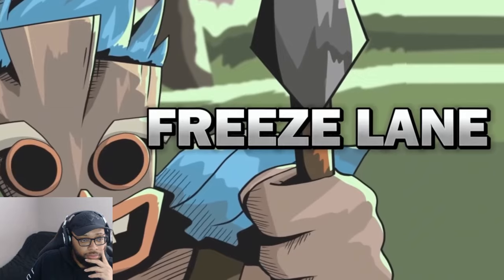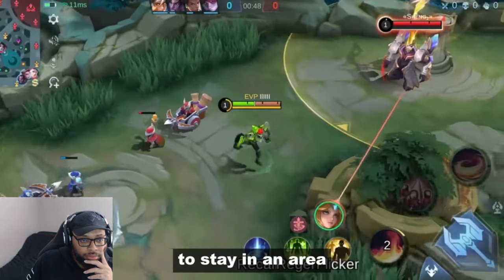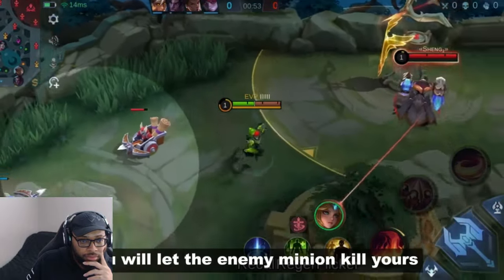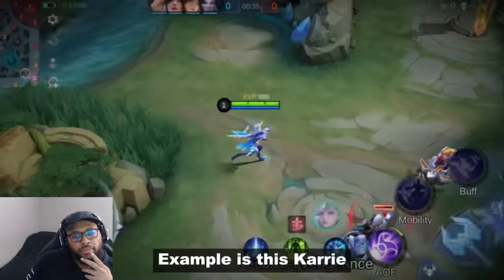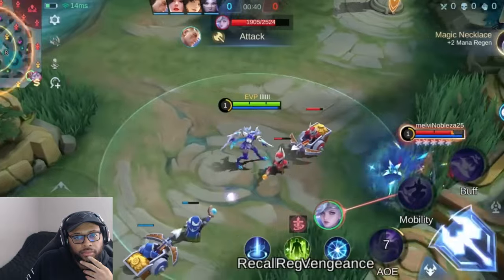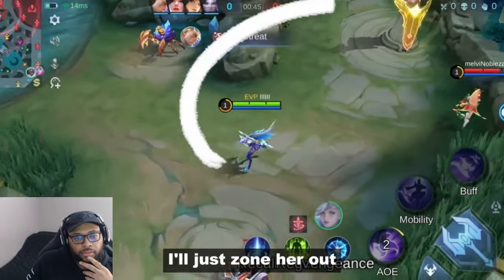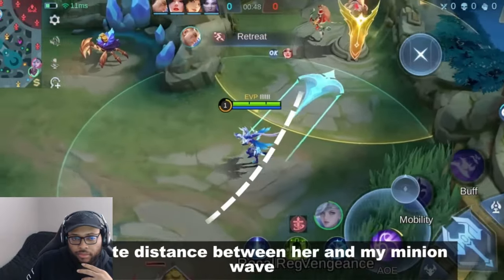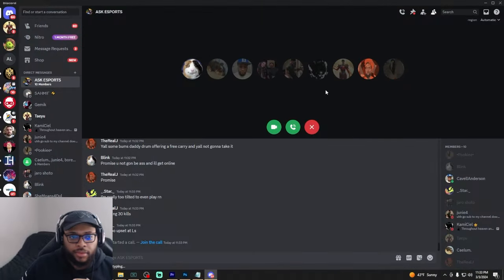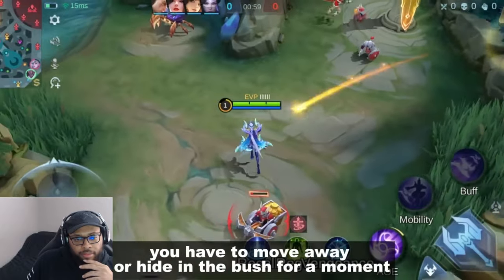Number two: freeze lane. Freeze lane refers to a strategy where you manipulate the minion wave to stay in an area rather than pushing toward the enemy tower. Instead of clearing, you let the enemy minions kill yours while you zone the enemy. Example: as this carry, I play aggressive at the start, and when the opponent backs off I won't clear the minion wave — I'll just zone her out to create distance between her and my minion wave so she won't gain any resources.